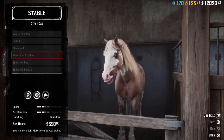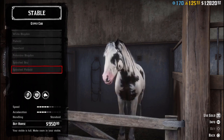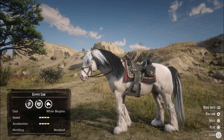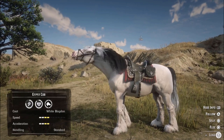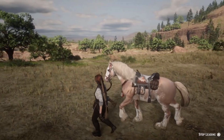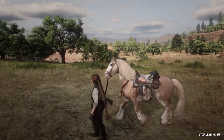At rank 10 you get the palomino and skewbald, and at rank 20 the splashed piebald and splashed bay. The gypsy cob is very similar in size and looks to the breton — shorter stockier horses with good health and stamina. This horse is strong and powerful and generally does really well under stressful situations such as hunting and going into battle. I'm definitely a huge fan of the cobs and currently own one of each across my three different accounts.